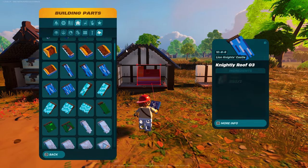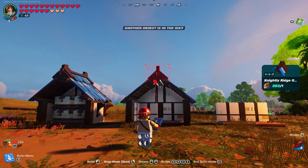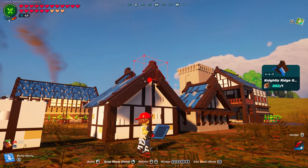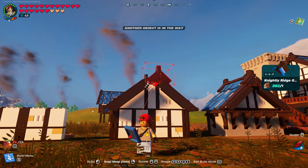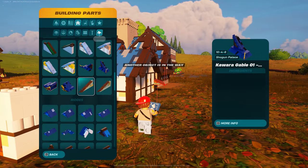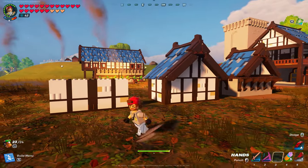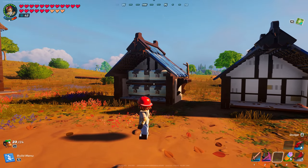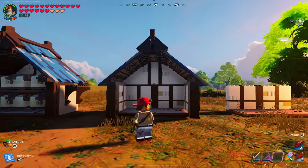Now you can grab your ridges — knightly ridge one, one on each side. See if I can do this without having to get up on a stair. That should be a number two. That one's done. Same thing again, guys — all you would do is put one of these down, right above, put two, and then you can stack four in there with no issues.